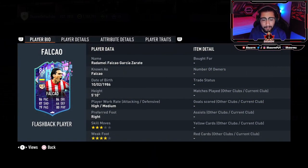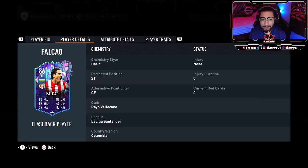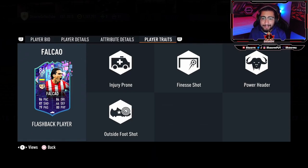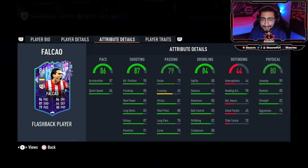Let's look through the card — he is 5'10", high/medium build, right-footed, 3-star weak foot, 4-star skill moves. So far looking average, nothing too special overall, but he can be pretty decent for the start of the game. In terms of alternative positions, he can only play center forward or striker. Looking at the player traits, he has finesse shot, outside foot shot, and power header — all three very good traits, especially in FIFA 23 Ultimate Team.